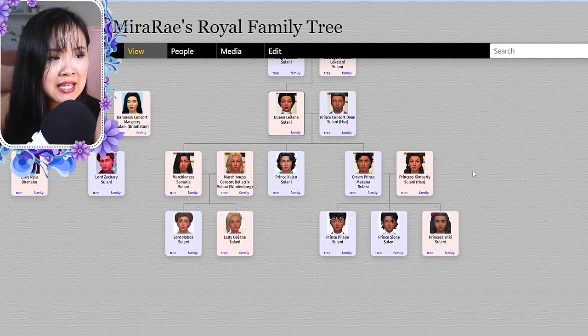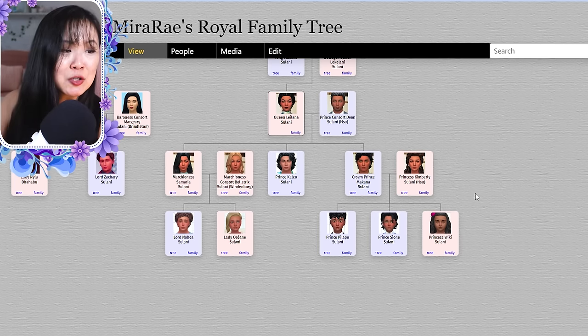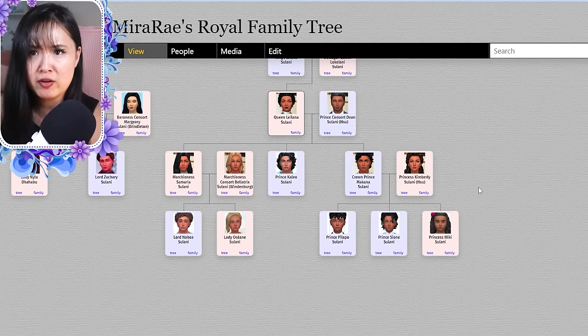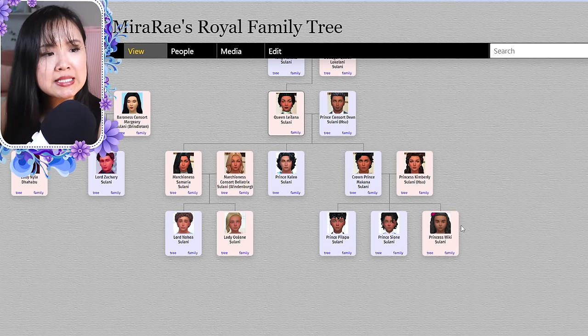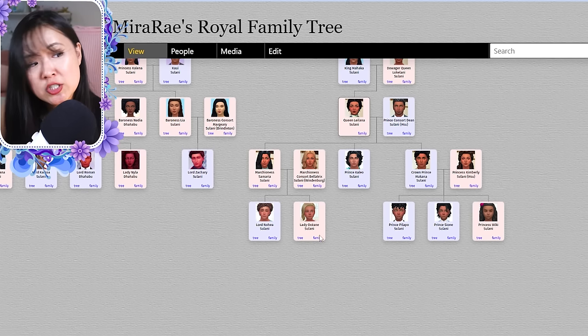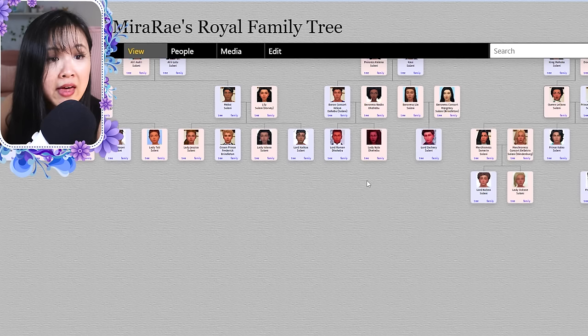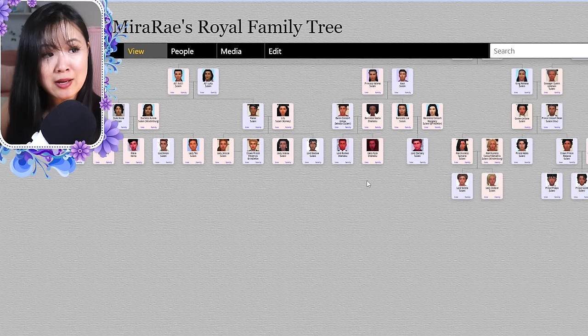Makana and Kimmy had three kids — I've now updated their tree. Pilapo and Sione are twins, very close to being preteens, and Weeky. Samaria and Bellatrix had Nohea and Oceane — Nohea is a preteen right now. And that is the Sulani Royal family.